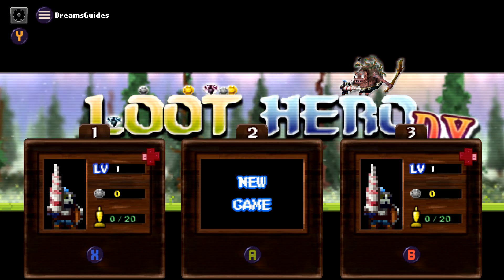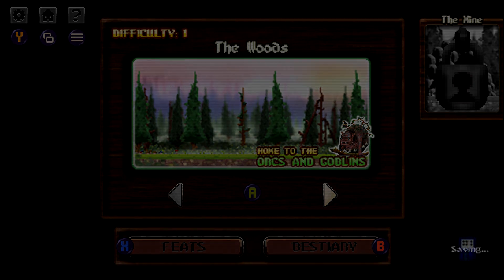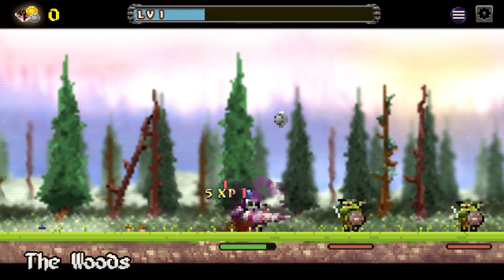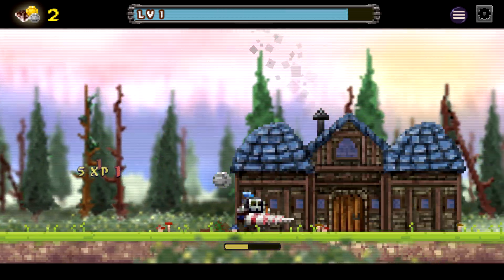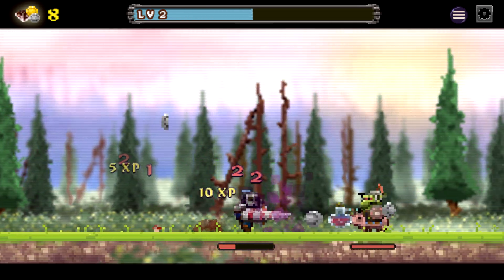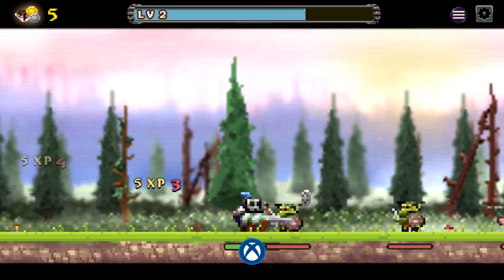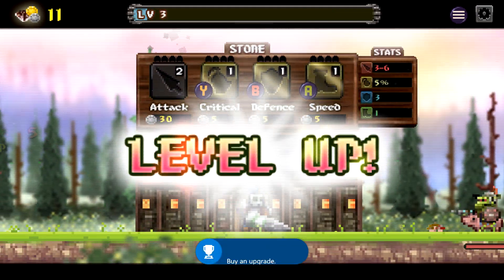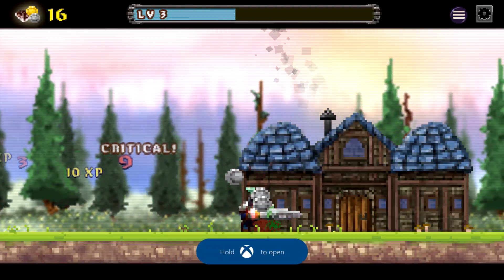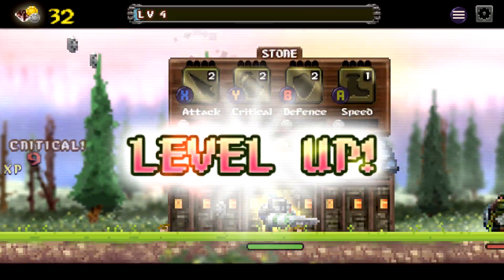This is Loot Hero DX and today we're doing probably one of the easiest games you'll ever play. This game is literally just run right the whole time. If you want to train and grind you run left, but for the most part you're just running right. You can get all the achievements in about 10 minutes — it's really, really easy.